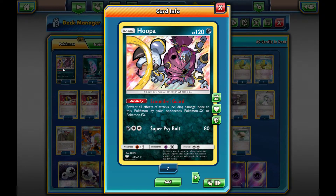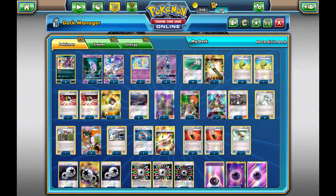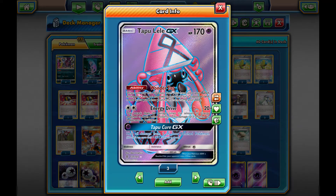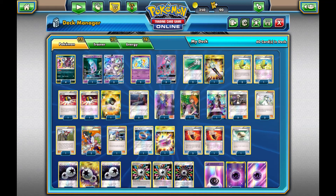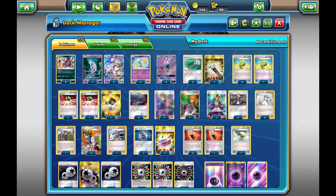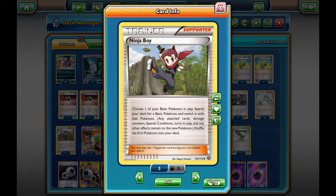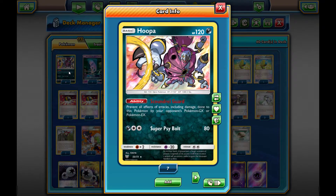has the ability to prevent all effects of attacks, including damage done to this Pokemon by your opponent's Pokemon GX or EX — which is just like Luminous Barrier that the Ninetales have. And then we have our Shining Mew with Legendary Guidance: search your deck for two energies and attach them to your Pokemon in any way you like, including DCEs or any special energy that you need. And our three Tapu Leles with the Wonder Tag ability so that we can go and grab all the supporters we need like Guzmas, Acerolas, Professor Sycamores, or even a Ninja Boy if we need to switch somebody out for a Hoopa so that they can prevent damage.